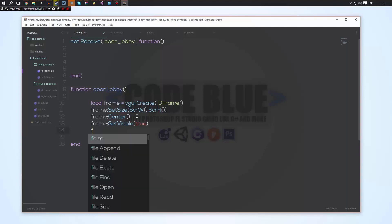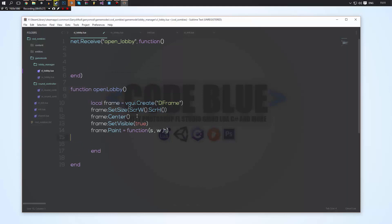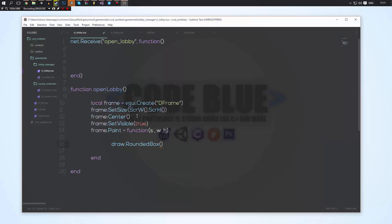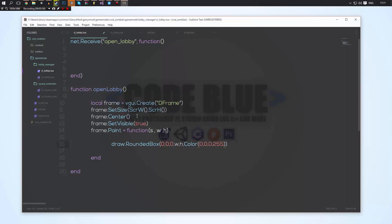We'll do frame.Paint equal to a function with parameters s, w, h — where s is self (basically the panel being painted), w is the width, and h is the height. Here I'm going to do draw.RoundedBox. This is going to look ugly — obviously I'm not doing this to look pretty, that's your job. We'll pass 0, 0, 0, then w, h, then a color of Color(0, 0, 0, 255) — so that's going to be pure black.